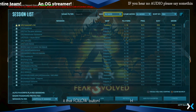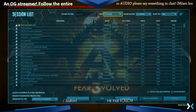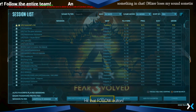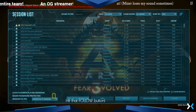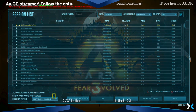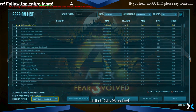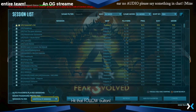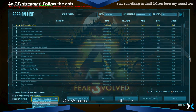Once that number stops growing — which is at 6666 right now — come down here to the bottom left. Make sure Show Password Protected is checked. There is a password on the server. And then you want to make sure that the session filter is on Unofficial PC Sessions. If it is not, you need to click on this and change it.